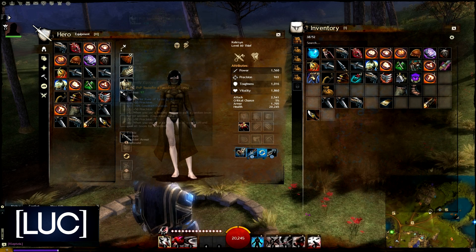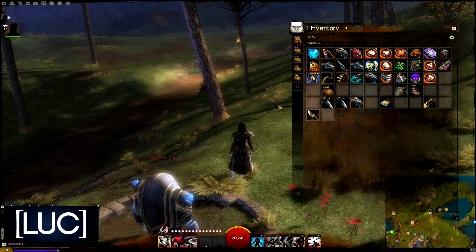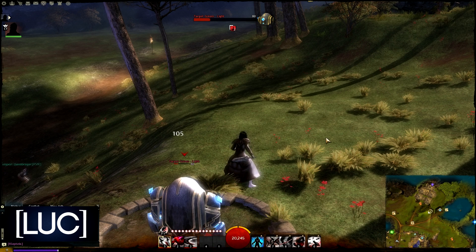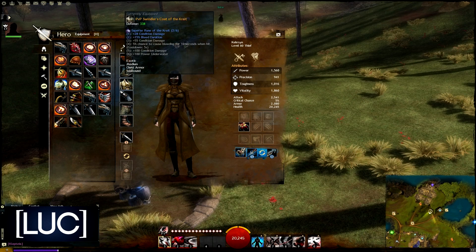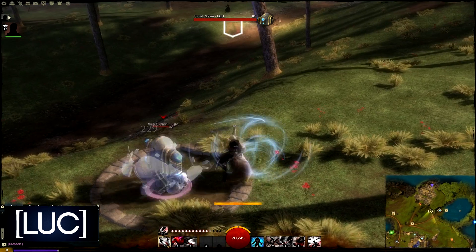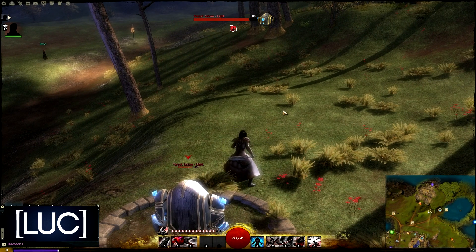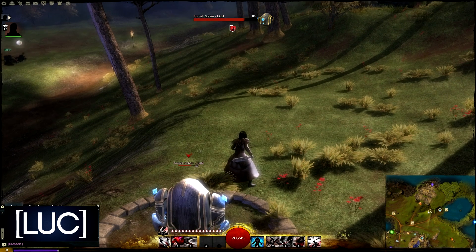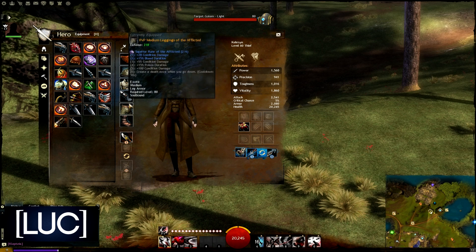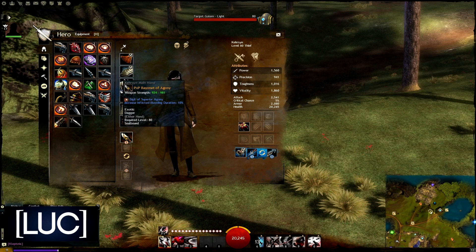Now I've added a 15% bleed duration rune set and that one is 24 ticks. So now I added another 15% bleed duration set. You might think that since those are the same they might not stack, however that is actually very wrong. What happens here is I hit essentially another bleed threshold, and I actually get quite a bit more ticks here — 28. So that jumped from 24 to 28, where before it was only jumping by 2.